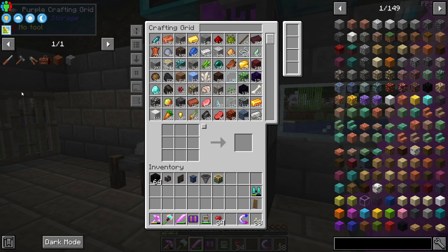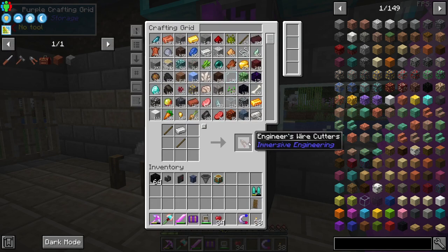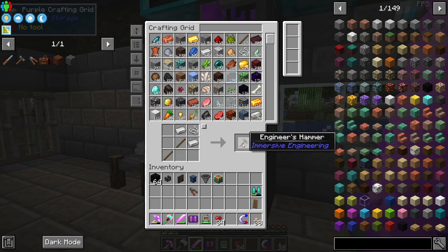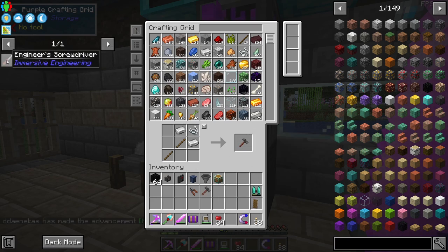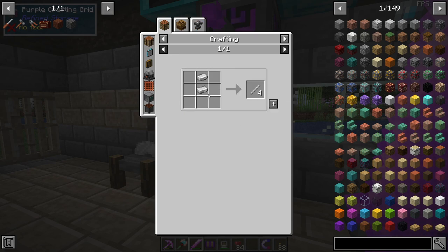The first thing we're going to do is make the three tools that we need. These are pretty simple — we just need sticks and iron for the wire cutters. We need the engineer's hammer, which is just string, iron, and sticks — also super easy. And then we need the engineer's screwdriver, which requires one of the iron rods from immersive engineering, which is super simple.